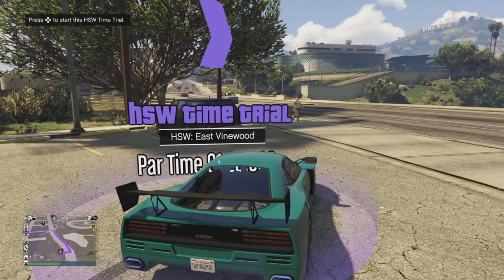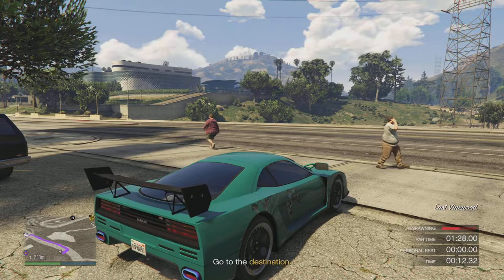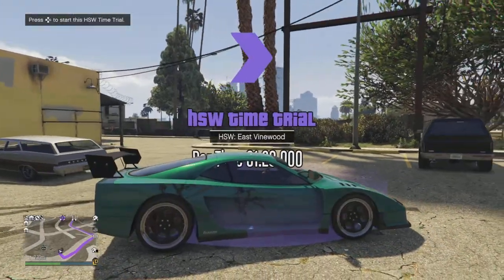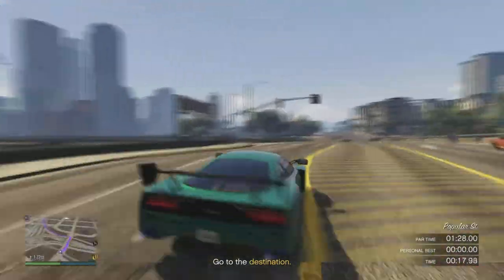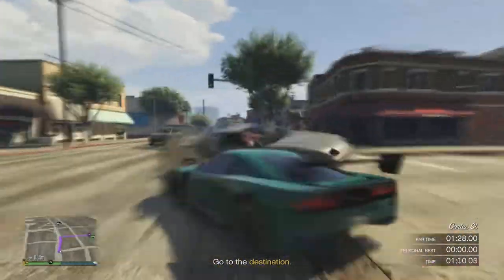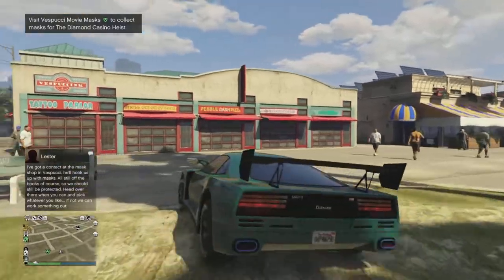Once you get to the HSW time trial, start it, pull up your map, and give yourself a destination waypoint. Just follow the waypoint, and if needed, hold down triangle to restart the timer and then do the time trial. This one is pretty easy — I was able to get it within a few tries, maybe even first try for some people. Just stay confident and be good at driving. I came to the finish with 10 seconds remaining and $502,000 was added to my bank account in cash.